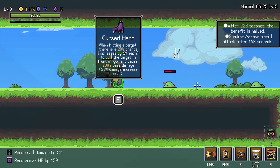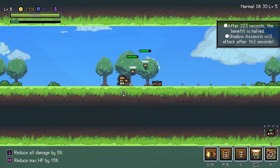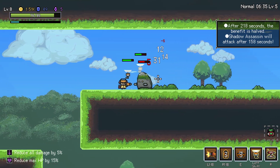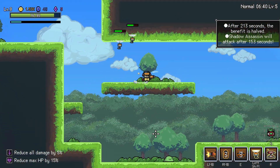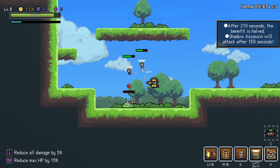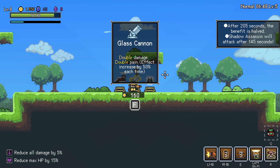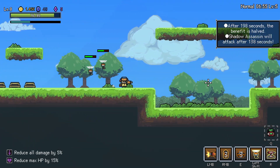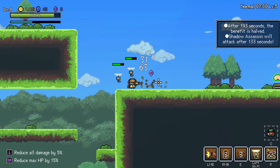When hitting the target there is a 20% chance to pull the target in front of you and cause 200% base damage. That's probably not good for this character because of the aforementioned squishiness. And just descending like Batman on that slime. Double damage, double pain. I heard double damage, I'm in. Is this a terrible idea? Yes. Do I care? Not right now! And that's what I'm concerned about. Attack speed decreases. We don't want that.